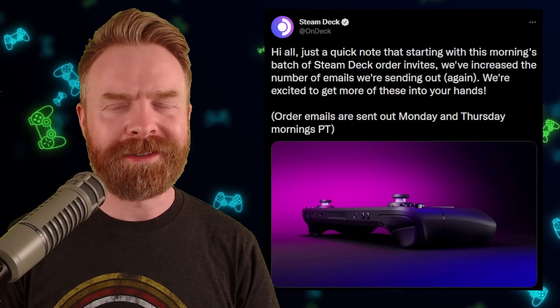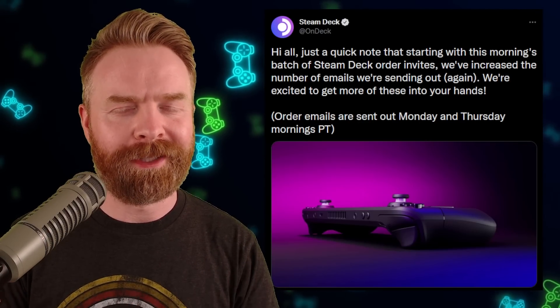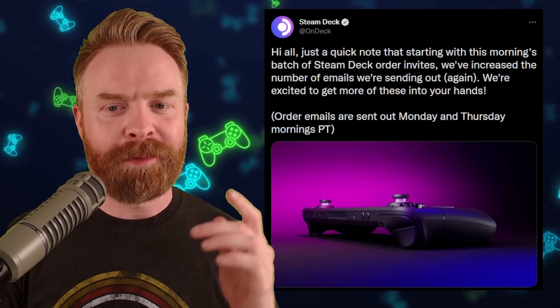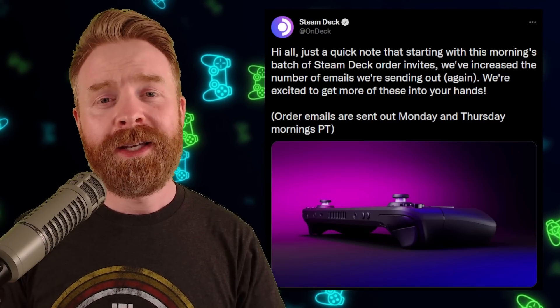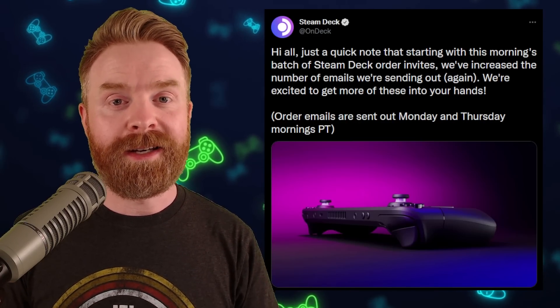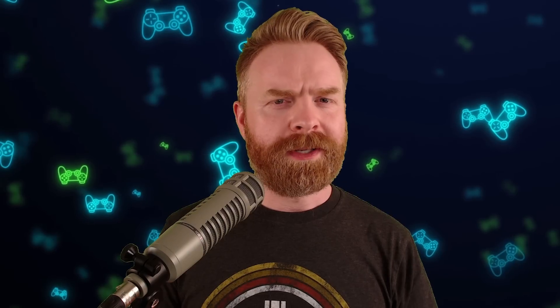Last up, and definitely not least: if you've pre-ordered the Steam Deck and are waiting for one to be delivered, you might get an email sooner rather than later. Valve says starting with this morning's batch of Steam Deck order invites, they've increased the number of emails they're sending out. Order emails are sent out Monday and Thursday mornings, so check your inbox — and your spam folder — Monday and Thursday evenings. While Steam Deck orders are speeding up, there are still a lot of people in line waiting, so chances are you may still be waiting a while.